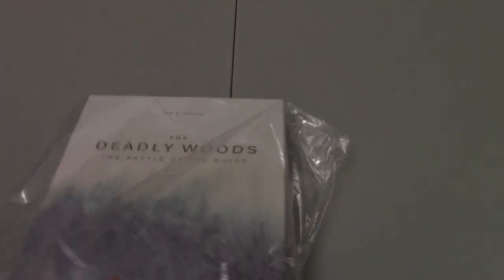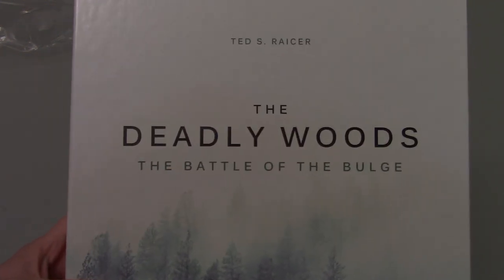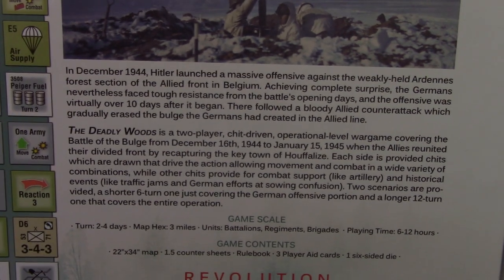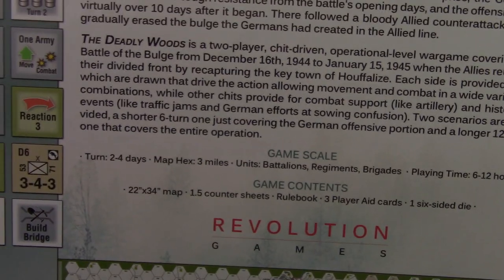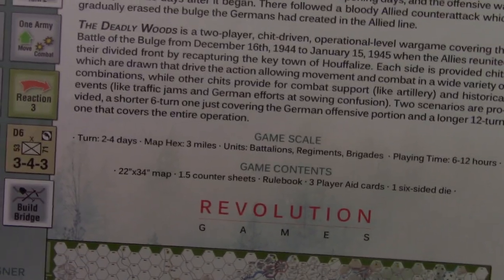This is a Bulge game, and I understand there are many Bulge games — so is there a reason to have another if you already have many? Well, it depends on how much you like the Dark system and the chit-pull mechanism that Ted uses. It's a chit-driven operational war game covering the Battle of the Bulge. Playing time is 6 to 12 hours, so this will be a pretty long single session, or maybe two sessions.